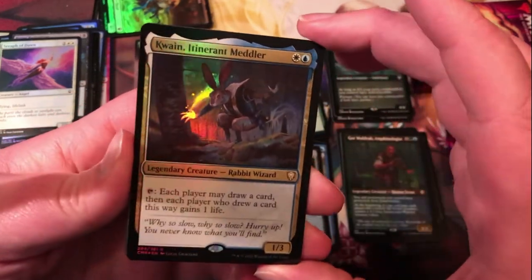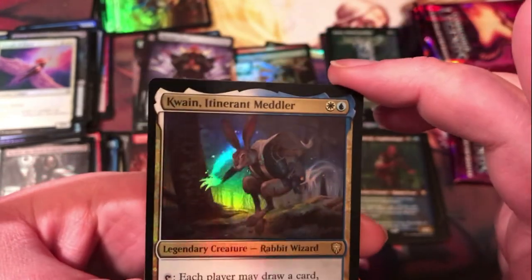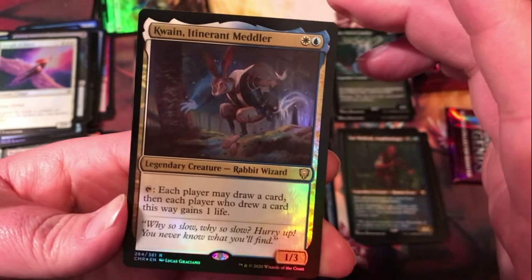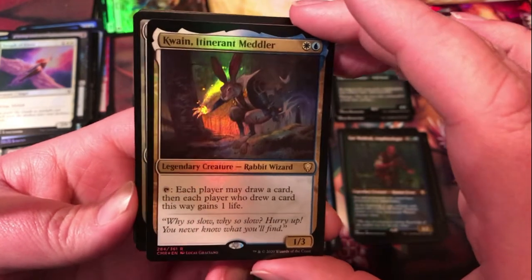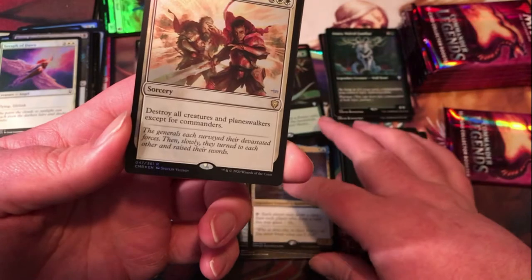Quain Itinerant Meddler — the rabbit wizard for this set, kind of a cool card, I like the art. Only two mana for a 1/3; each player may draw a card, and each player who drew a card this way gains one life. Definitely nice in any kind of group hug strategy.